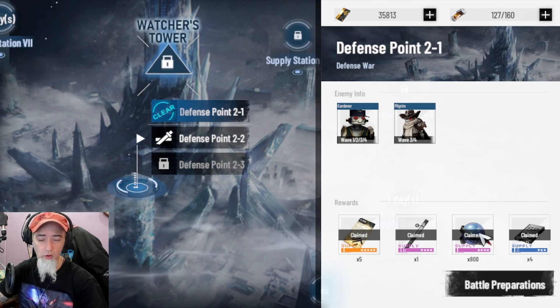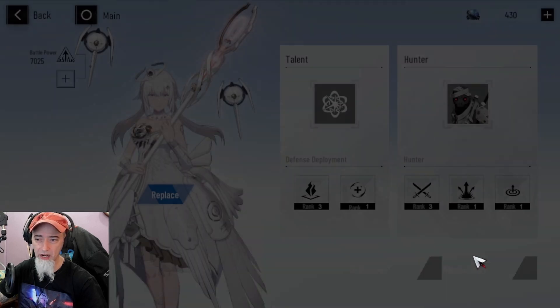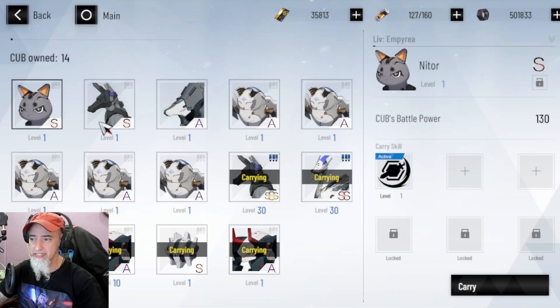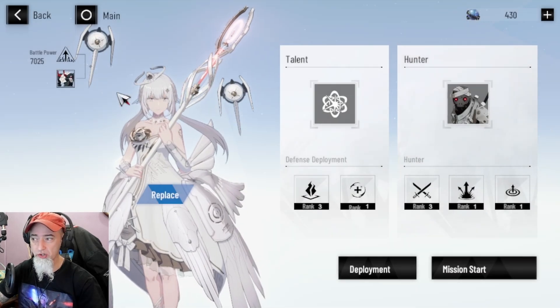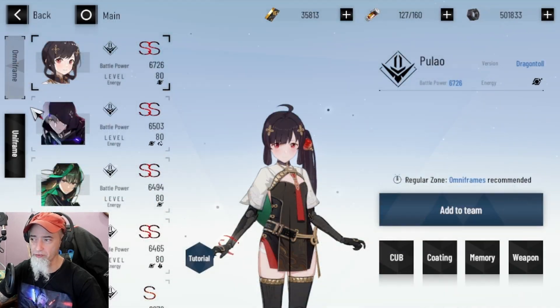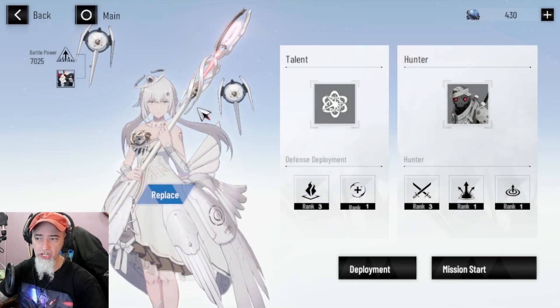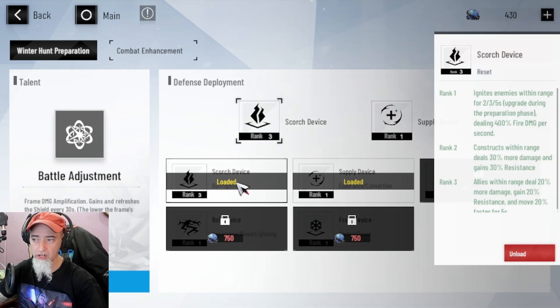You'll be acquiring more of these things as you play through here. These are the enemies you're going to be facing — you'll have a certain amount of waves to go against. When you click on Defense 2 and hit battle preparations, you can put pretty much any character you want in here. You can also set up a pet for your character to do more damage, which definitely helps. You can use a uni-frame character or an omni-frame character, which is pretty cool.